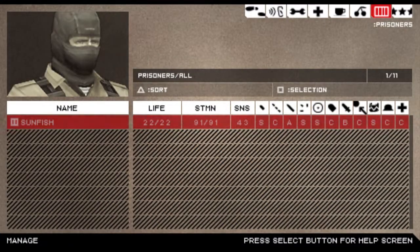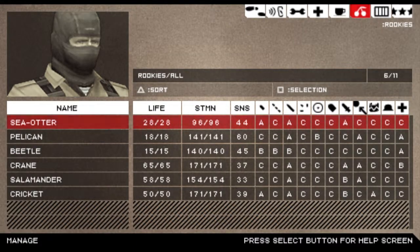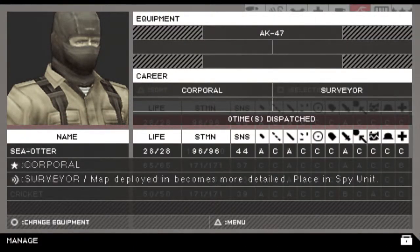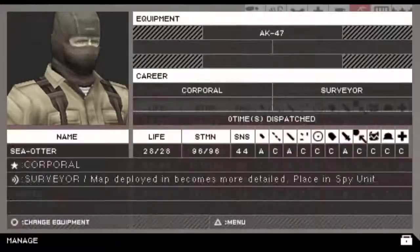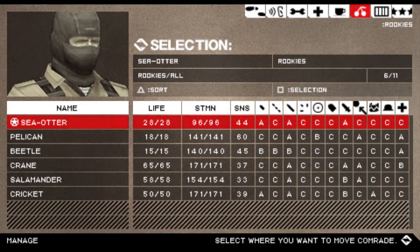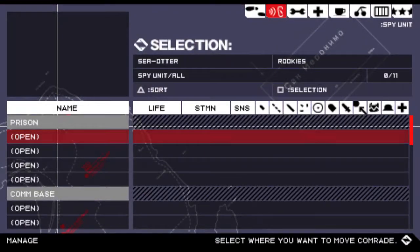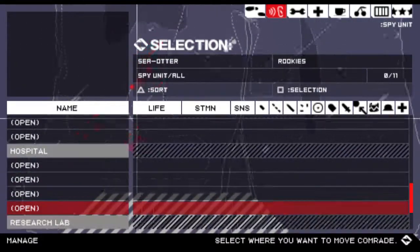I only have Sunfish here who's not being cool. So Sea Otter — he was a surveyor, and he's useful as a spy unit member, so I'm going to toss him into the spy unit. And where I'm going is the research lab.